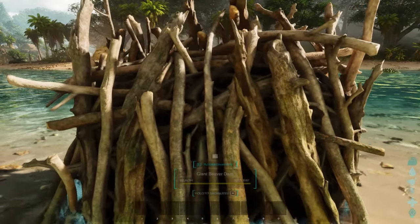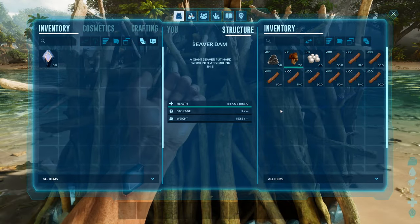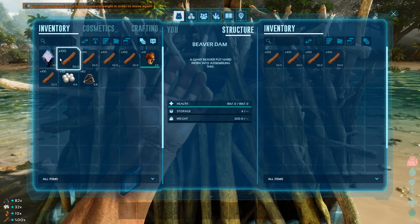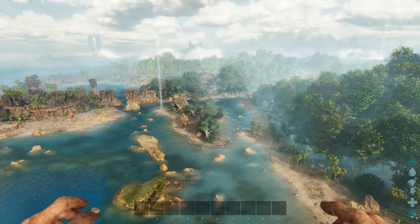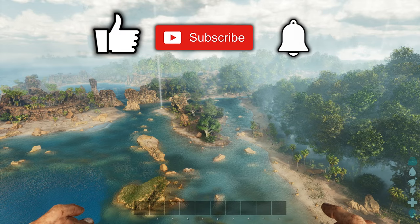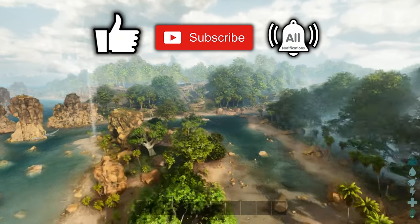Hi guys, Steve here. In this video I'm going to show you where you get beaver dams from on the island that give you free cementing paste, silica pearls and mushrooms. But before I do, please consider liking and subscribing because it helps me out a lot with YouTube, thank you.